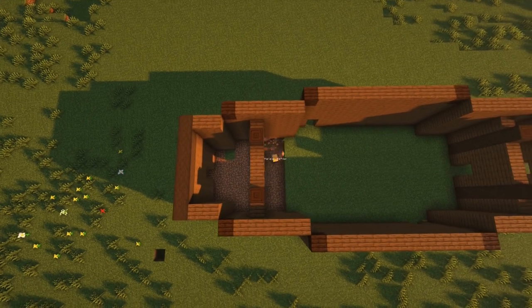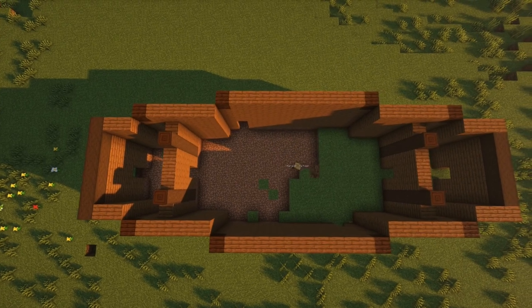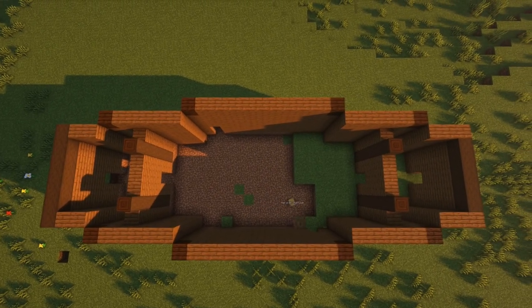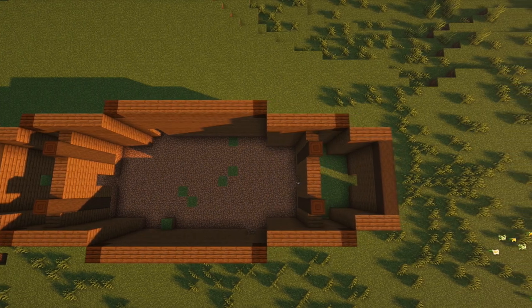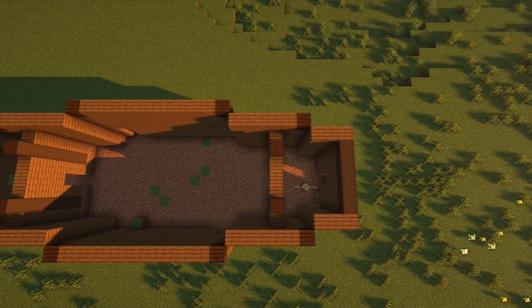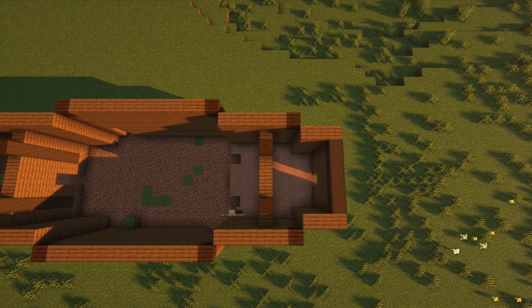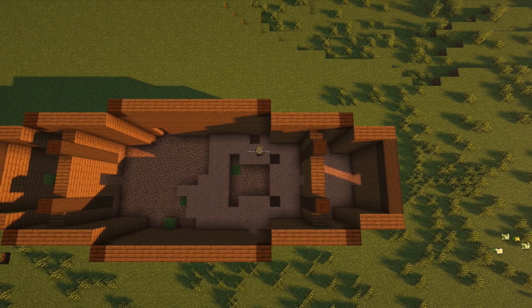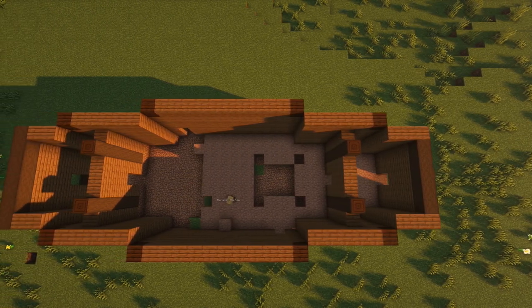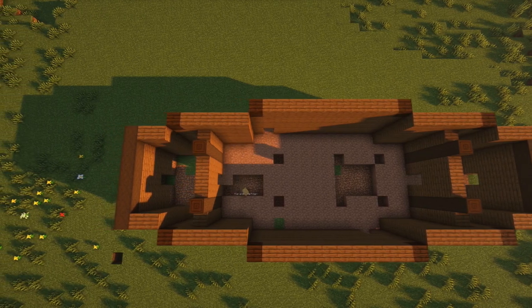For the floor, I chose packed mud blocks, but you could use something different if you want. I find that brown terracotta or regular terracotta works really nicely as well. And if you want to make your longhouse look more dilapidated, or like there are leaks in the roof, you could maybe place mud blocks below where you would imagine the leaks would come from. Likewise, you could imagine that the floor is more finished than just packed earth, and place a stone or wood floor.